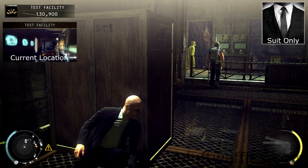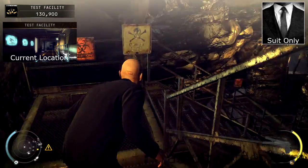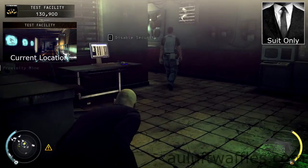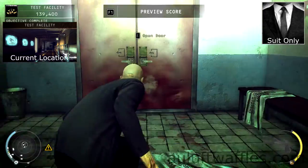Wait for the scientist to stop talking on the phone and the guard to be looking into the room. Sneak past the guard and down the stairs. Go to the security room and sabotage the fuse box. Climb through the window to the right and go to the computer to disable the security. Make your way back to the elevator the same way you got to the security room, and then out of the test facility.